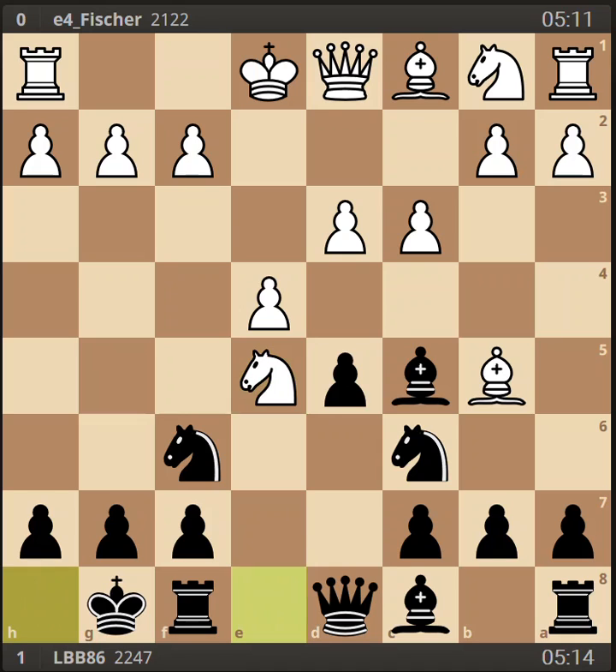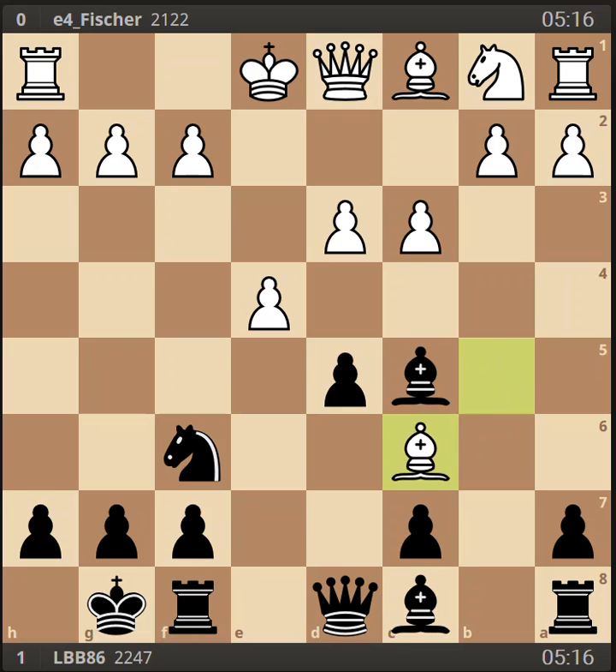My development is much better — I have three minor pieces out, he has only two, and I've already castled. So you can take on c6 here, but you probably should not take twice on c6. My opponent decides to play knight takes c6, b takes c6, and bishop takes c6, ending up with a bishop on the c6 square.